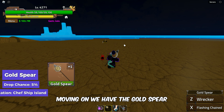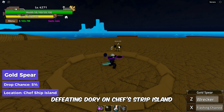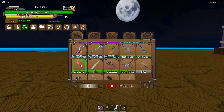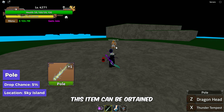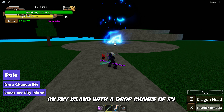We have the Gold Spear, which can be obtained by defeating Dory on Chef's Strip Island with a drop chance of 5%. Next up we have the Pole Sword. This item can be obtained by defeating Rumble Man on Sky Island, with a drop chance of 5%.